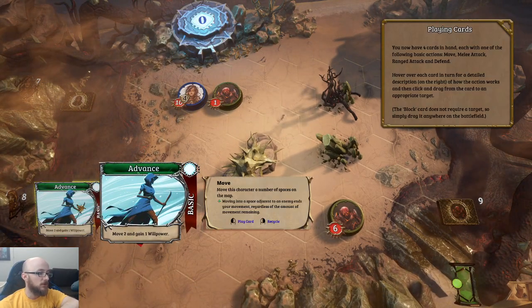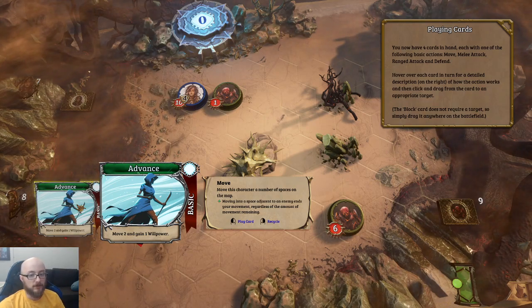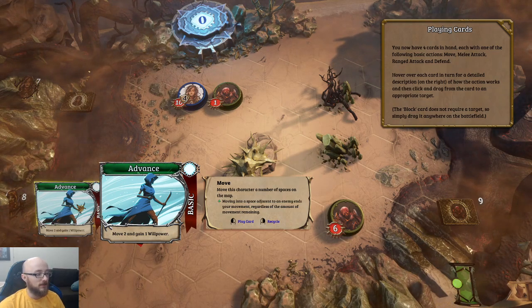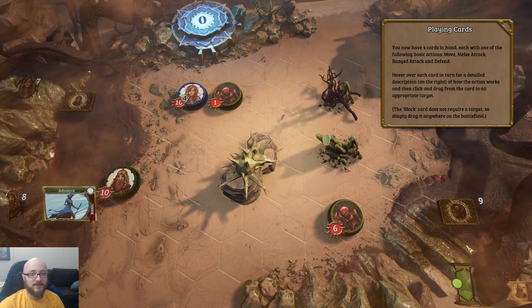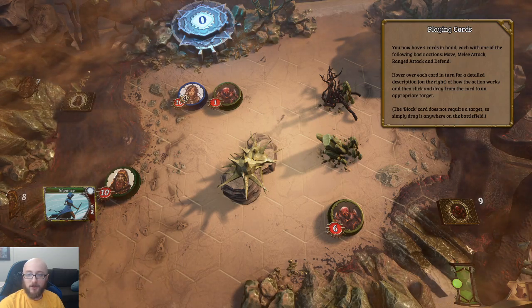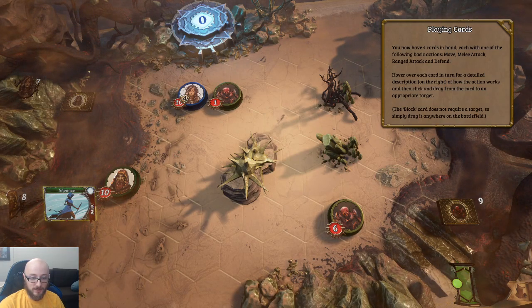Move — move this character a number of spaces on the map, move two and gain one willpower. Does it describe what willpower is? No description yet. There's some chat discussion about Tranzor Z — I was pretty close calling it a Decepticon if I'm not mistaken. Mazinger Z — yeah, some knockoff Transformers situation.